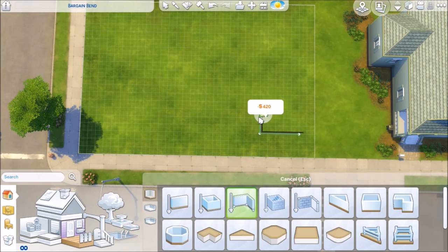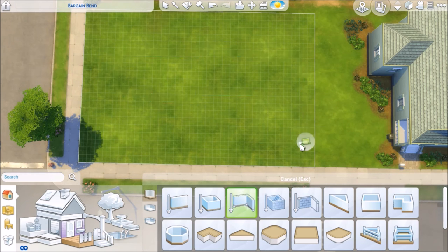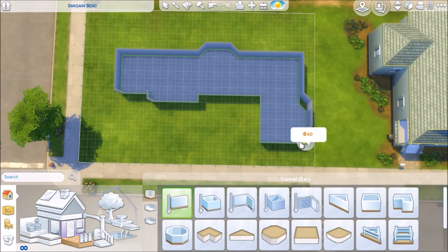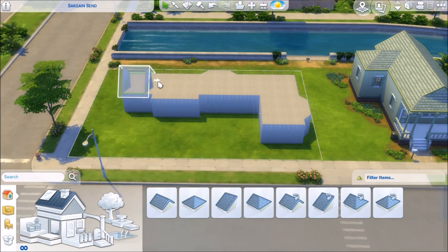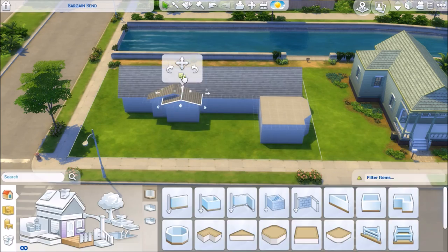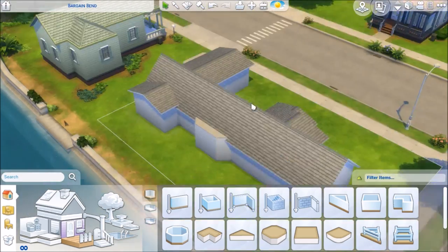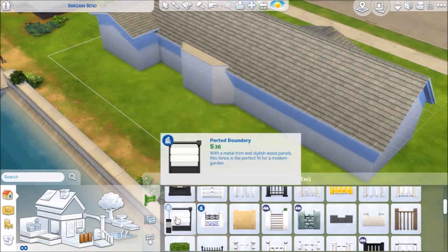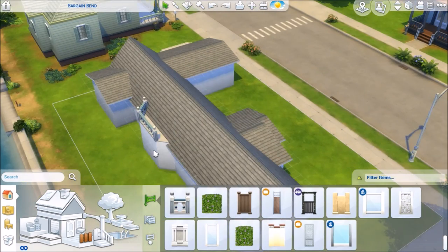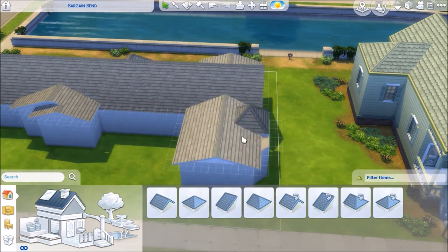Hey guys, Beltrek Spetzel here and welcome back to another speed build. So this is Scarlet's Paradise. It's a one bedroom, one bathroom that I built on a 30 by 20 lot and it comes out to 132,550 simoleons. Just so you guys know, the photo of this house on the gallery is of the side of the house and not the front of the house, so you guys might not be able to recognize it right away when you're on the gallery. You'll recognize it by the name, but yeah.